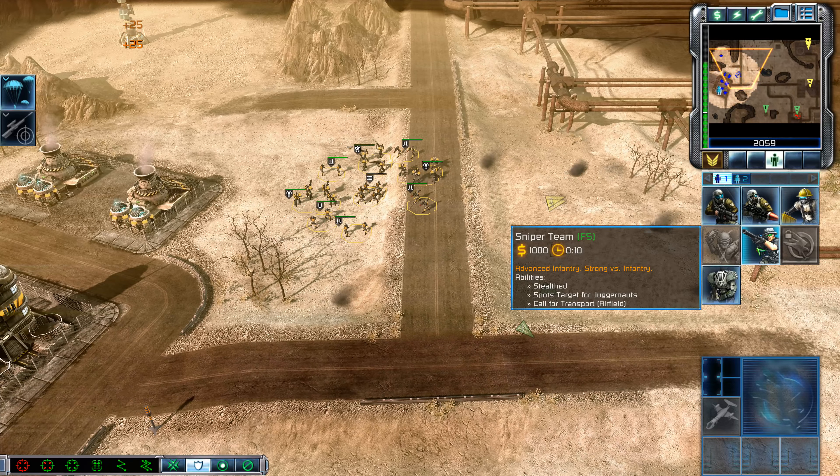Rifle squad ready. I can figure it out. This way clear? We're here. We're basically going to help the engineer capture this one, which will produce more resources for me — more credits.